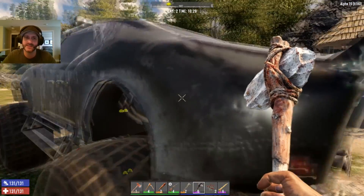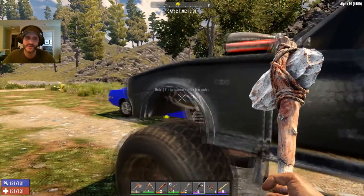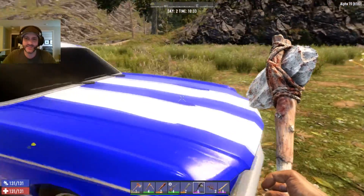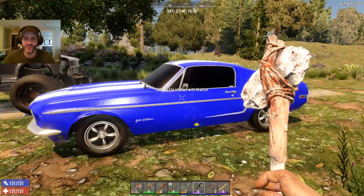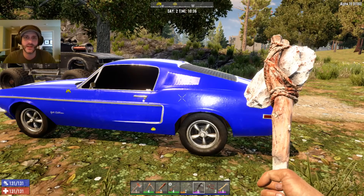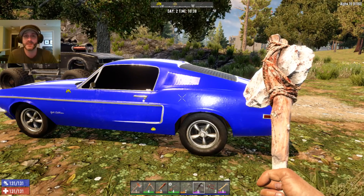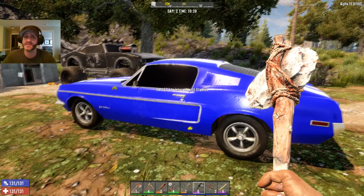But my favorite favorite is this — yes! A Mustang. Look how cool that is. Now it comes in different colors that you can get through the mod, and all you gotta do is craft them like you would the mini bike — same idea. Let's hop in and see how it sounds.